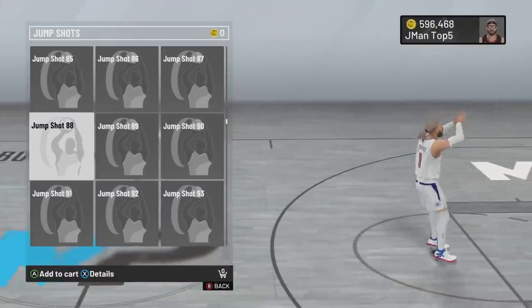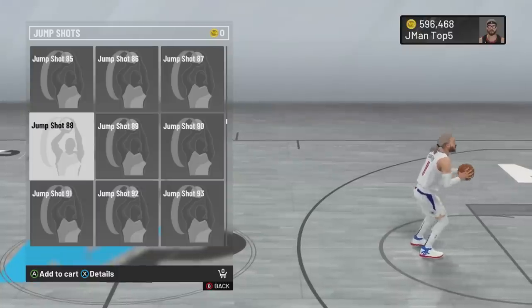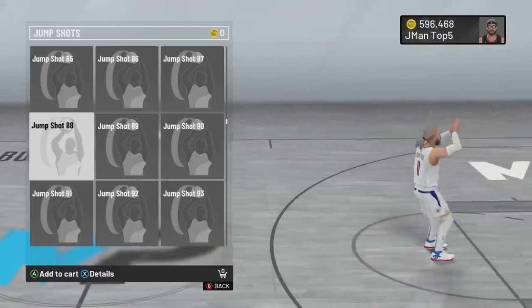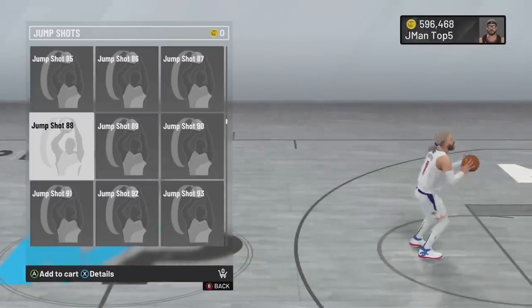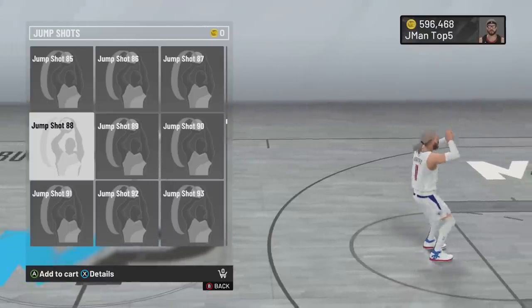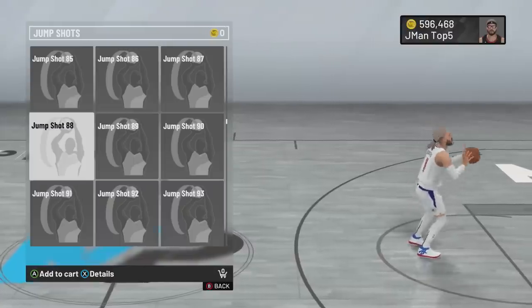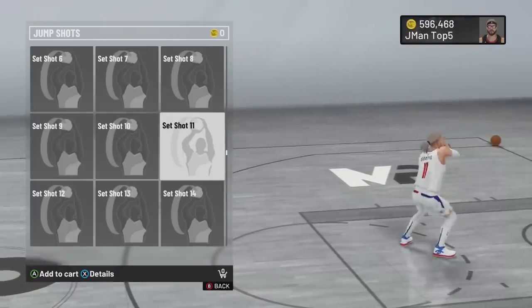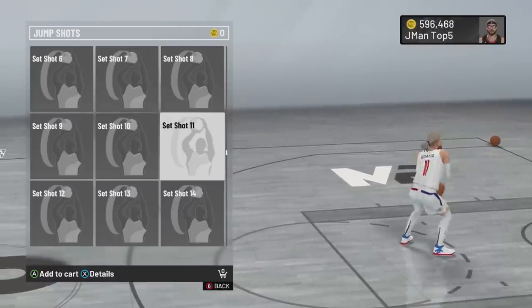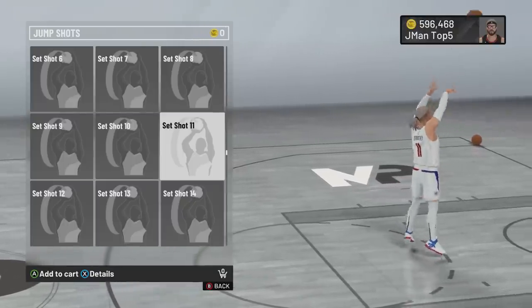Let's look through the jump shots. What the hell is this? Who mocapped this? Jump shot 88 — he's shooting from the chest. This is how hoopers shoot when they first start balling and no one showed them how to properly shoot. This is how I shot when I first started playing, and I still had that casual style. What is this? Yo, if Draymond Green and Lonzo Ball had a baby — it's set shot 11.